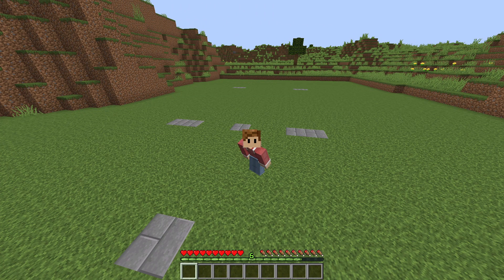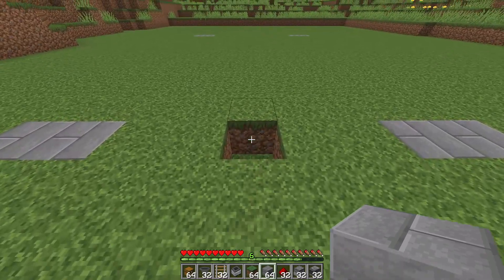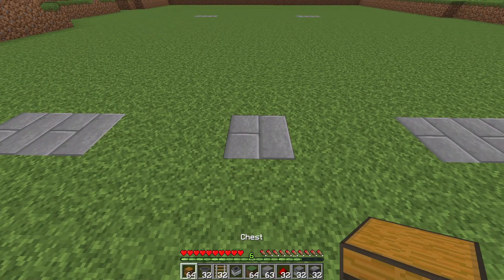Now it's time to find a good location for your farm so it's always up and active so you get the most out of the farm. Now let me show you how to build it. Take the items that you have collected and start off by coming to the front middle of the location and place a block right there. Now come 3 to the left.